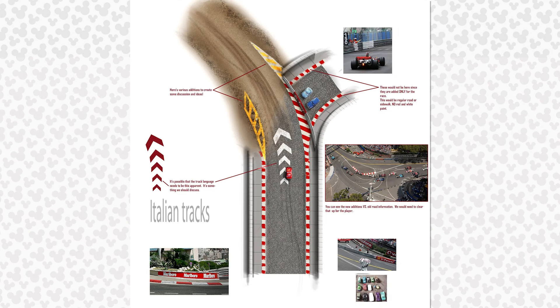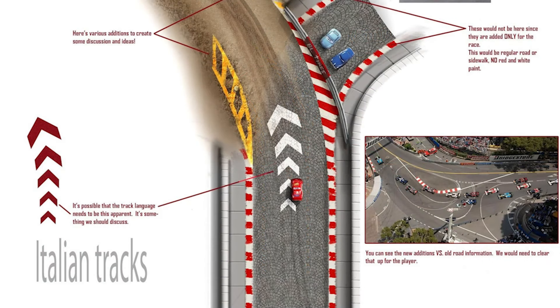The Italian tracks concept art showcases how the team wanted to clearly help players know where to drive in terms of tracks. They show off ideas on how to visually communicate where the next piece of the track is heading. I love how they were inspired by Italian tracks here, and even gave notes to other team members such as, "It's possible that the track language needs to be apparent — it's something we should discuss." Just shows off, again, how much detail everyone had when making Infinity.